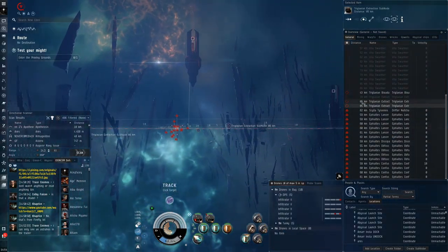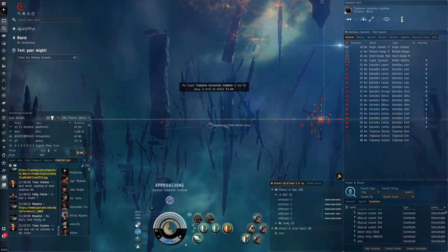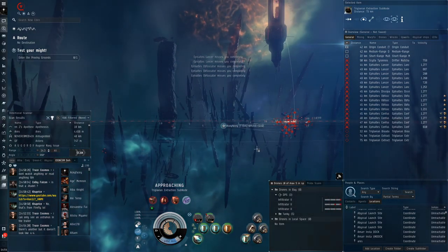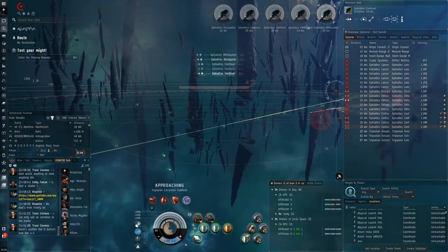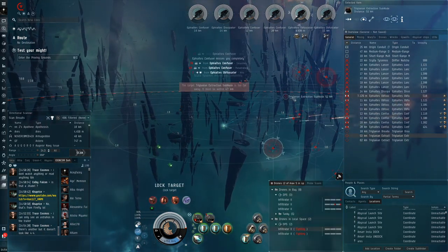But it just seems like so much headache work. When the alpha clones came out initially, I made like 50 alts — 50 alpha alts — because I thought you could extract skills from alpha clones. Then I realized, oh wait, you can't extract skills from alpha clones. And then I got checkmated right there. That was like a waste of time.